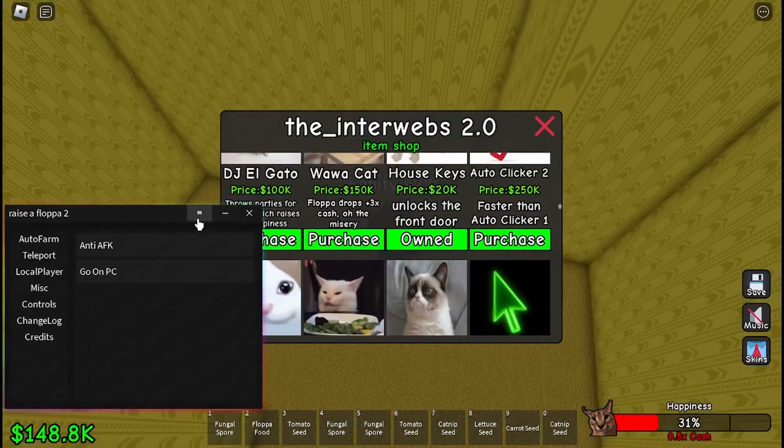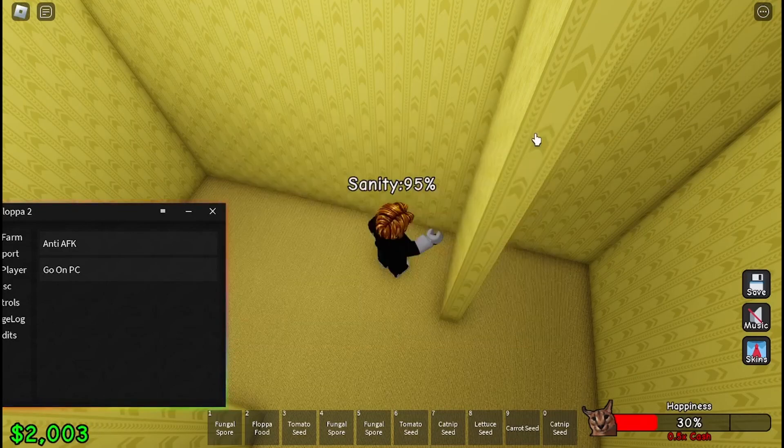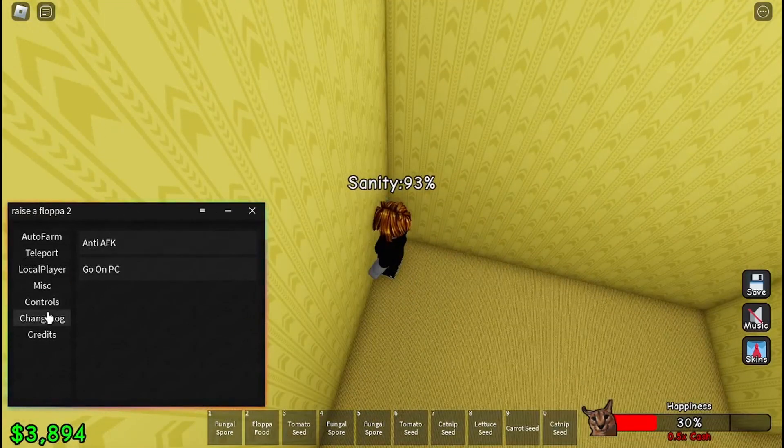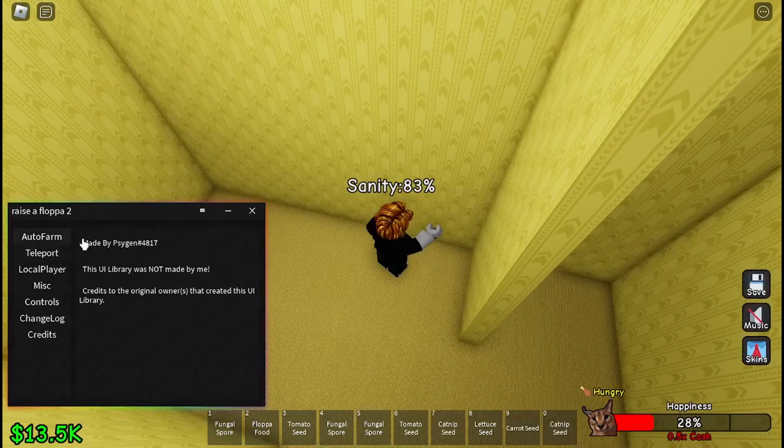There's also go on PC so you don't have to go to the PC manually, and now I can buy something like this. The script gets updated — you can see here it's the newest update, version 1.2.2. The script is made by this guy.